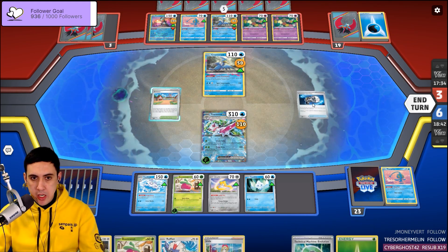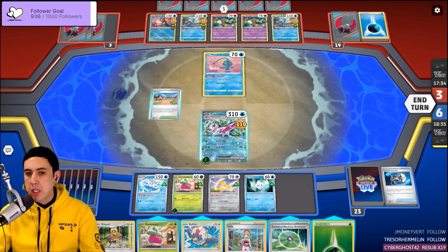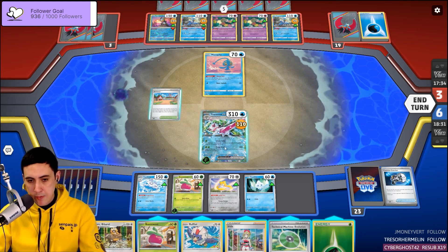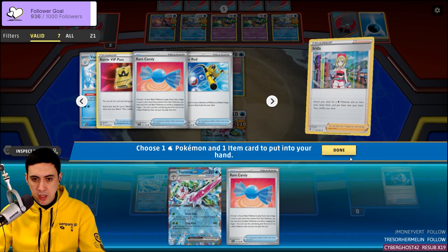I think I like Counter Catcher, and we'll bring up the Manaphy. They can't easily counter-heal the damage required. We just have to survive this over and over. Let's play the Irida and grab Serena and a Rare Candy — very nice.